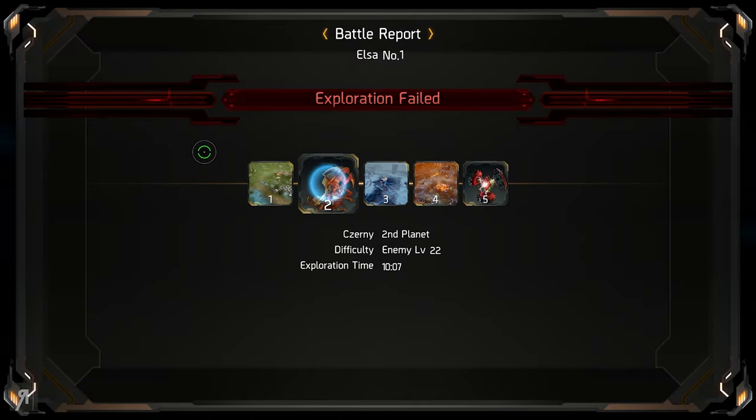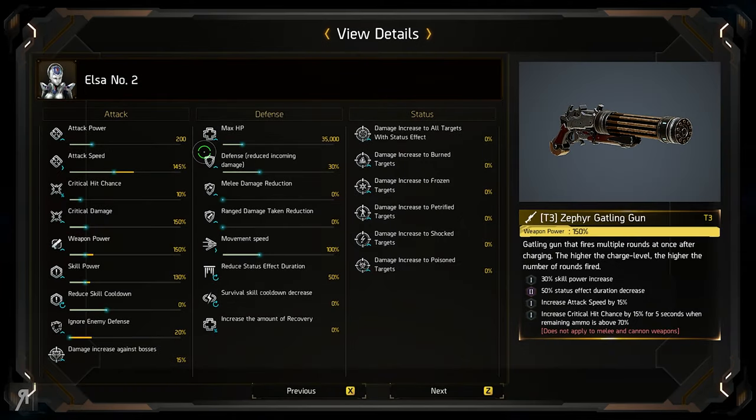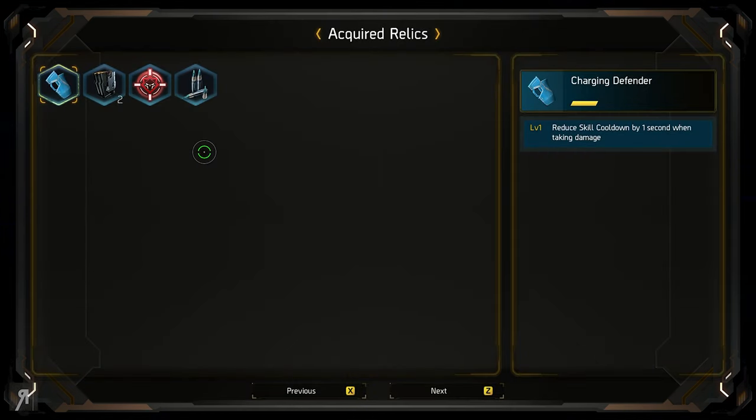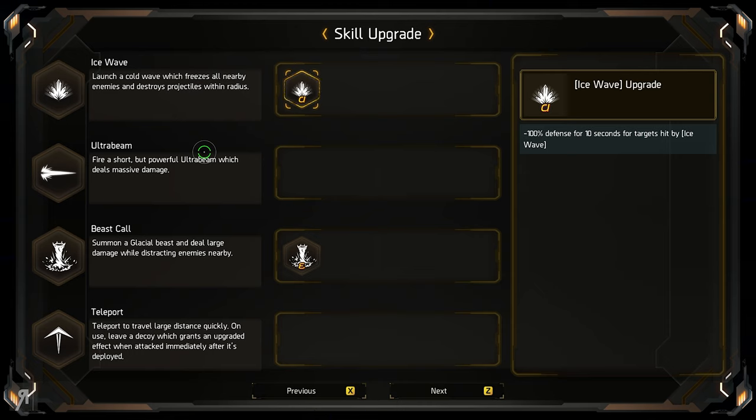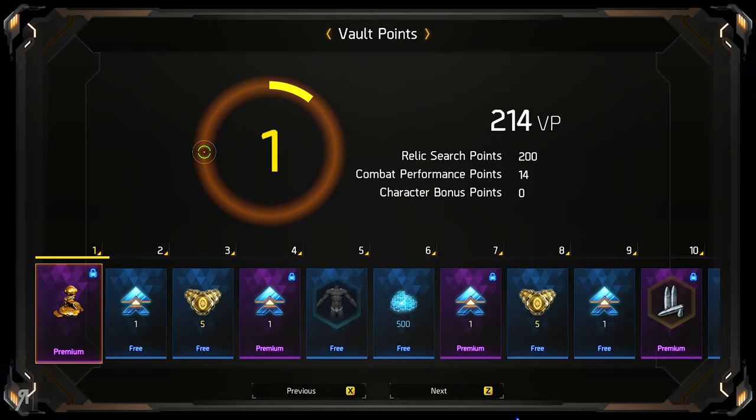Basically, what I should have done right there is I should have been a little bit quicker. Obviously, the enemy difficulty was pretty high at that point because I was a little bit slow — I was trying to explain some things, and that definitely delayed me quite a bit. But I would have been able to defeat her pretty easily if I had just waited for my Ice Wave cooldown every single time and focused on defense and dodging, and then I would have been absolutely fine.